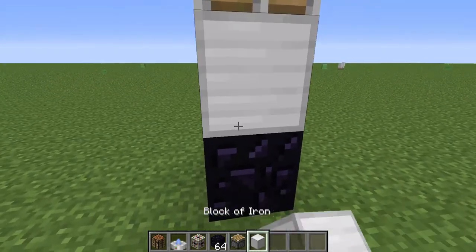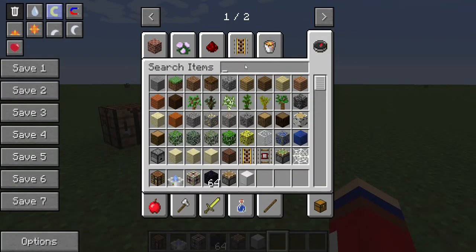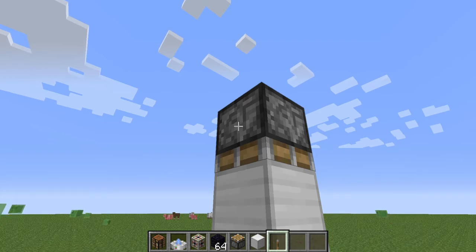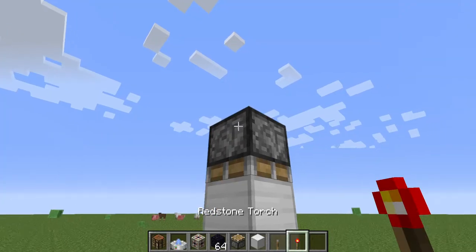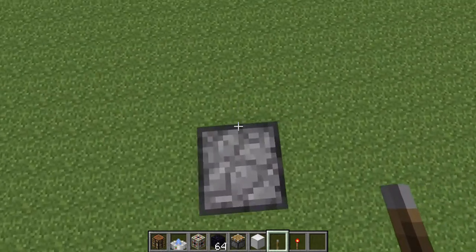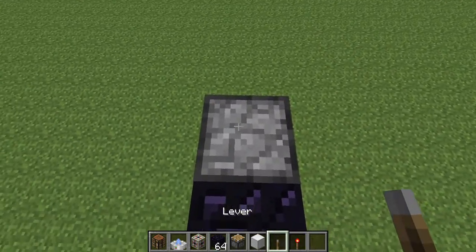Then you can set it, and now it should work. When I understand correctly, you probably need a lever or so. Try it with a lever. Or a redstone torch — redstone — don't know how to make it on. I don't understand this machine, I must say.